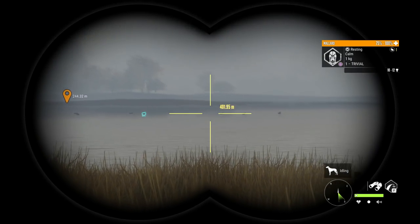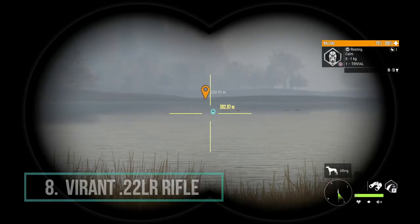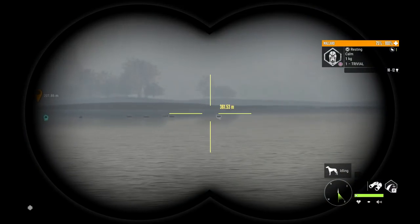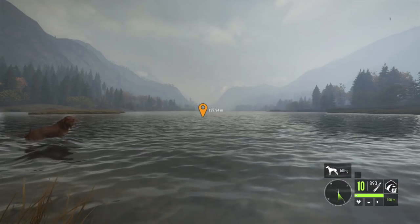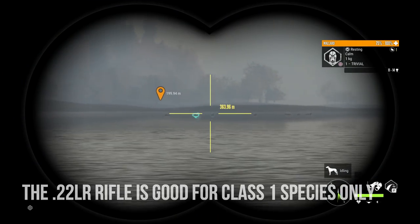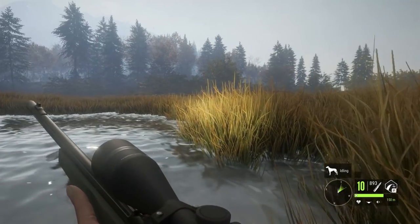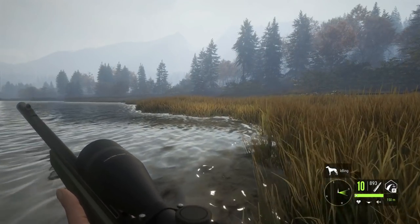Coming in at number 8 on our list of top 10 best weapons for new players is the Viren .22LR rifle. I did put the .22 handgun on the list to be able to unlock your handgun scope, however the .22LR rifle is one weapon I carry to just about every map. We do have mallards in front of us — the .22LR is only good for class 1, so it's going to be your ducks, bunnies, geese, and raccoons. The .22 zeroes in at 50, 100, and 150 meters, so you have a lot more range than the .22 handgun and can take much further shots.